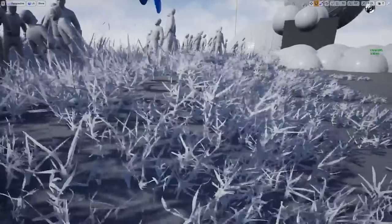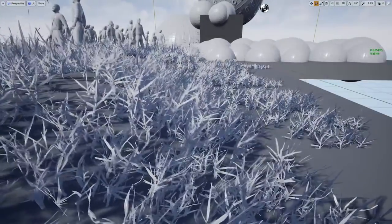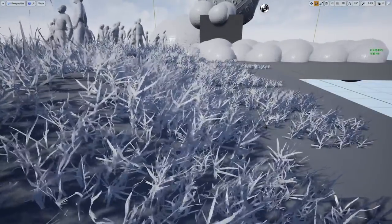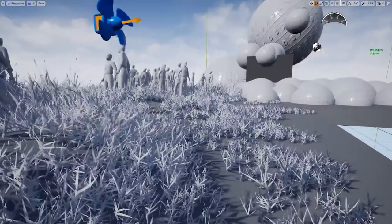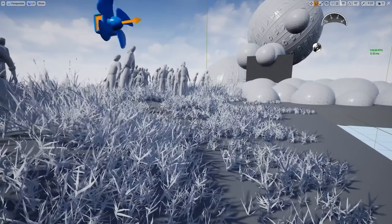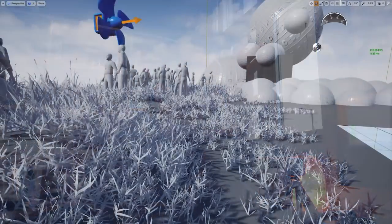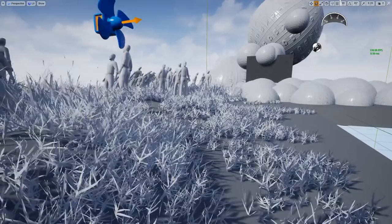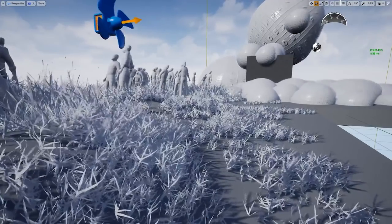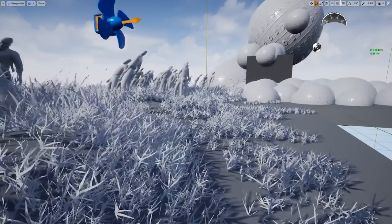What we're looking at here is a custom wind system that I've been working on. It is meant to unify the way plants, trees, grasses, flowers — everything that might get blown around in the wind — reacts to the wind in a way that is, in my opinion, more believable than what you get right out of the box with Unreal or even SpeedTree.